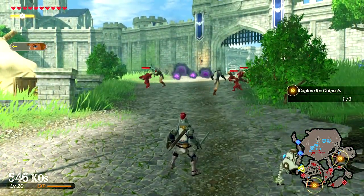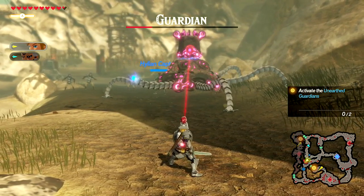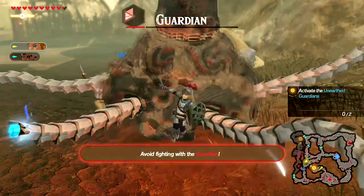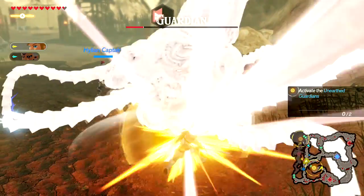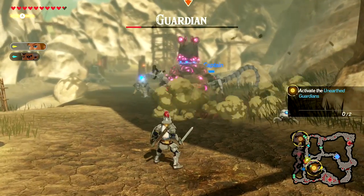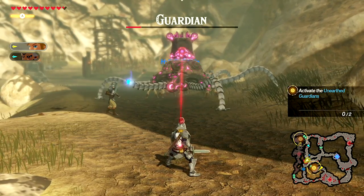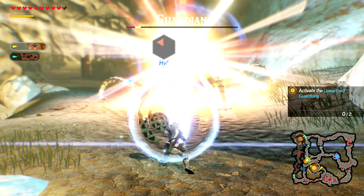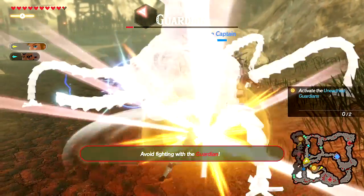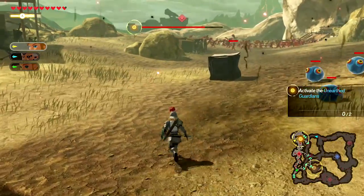Here we are fighting the Guardian — here's an example of what the shield parry looks like. Right as he hit me I held the L shoulder button and then clicked Y right as he attacked, and it sends the blast right back at him so he's now incapacitated. We'll show it one more time: right when he turns blue we hit Y, knock it back at him, he's incapacitated, and then we can go attack. The shield parry can be very powerful.